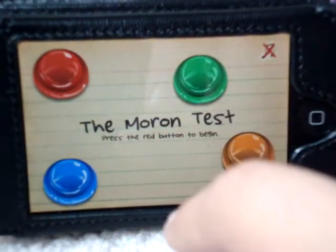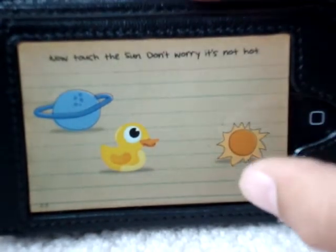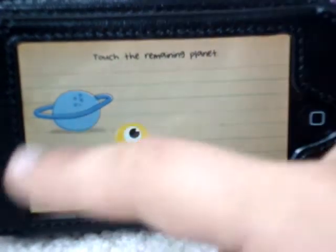Beginning it says press red button to begin, so let's press it. Where are you right now? Obviously on Earth. Now touch the sun — don't worry, it's not hot. Touch the remaining planet.